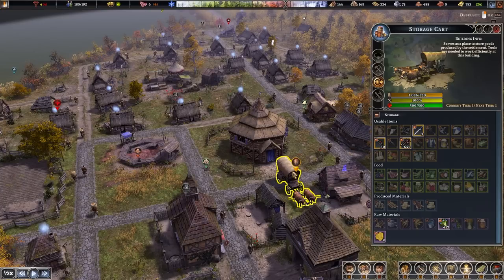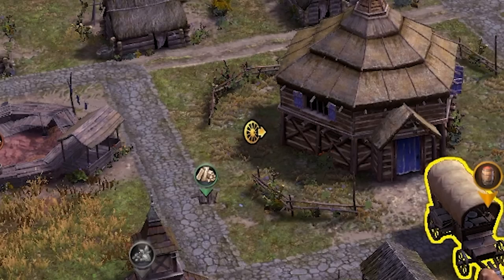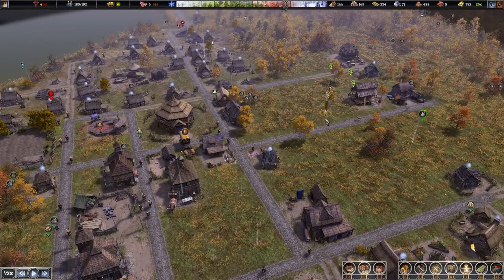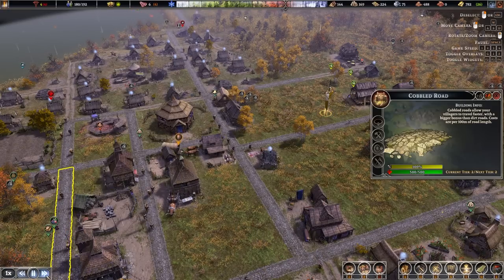When you first start the game you get given one of these things right here, which is a storage cart. Since the update these can no longer be crafted, so this will be the only one you get in the game. If you click this wheel icon right here you get a menu where your mouse is, which enables you to select where you'd like it moved. Left click to place a banner showing where it's going, then when you play the game it'll start heading over there.